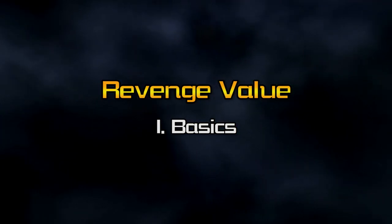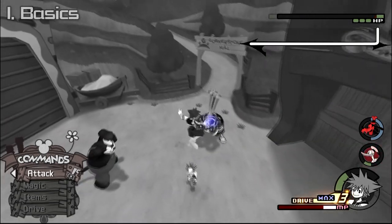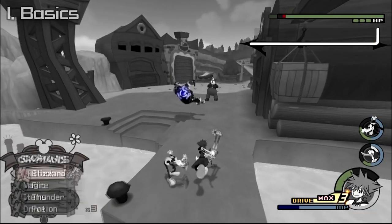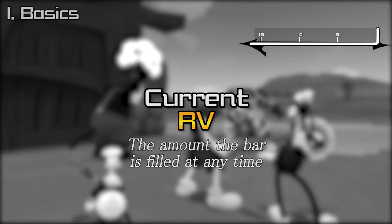Let's start out with what exactly revenge value is and its mechanics. Take a look at this gauge. As Sora attacks the boss, the gauge will fill. Different attacks fill it a different amount. This is an attack's revenge value, or RV. For example, Thunder adds 4 RV, while Aerial Sweep adds 2.5 RV. The amount the gauge is filled at any time is the boss's current revenge value.